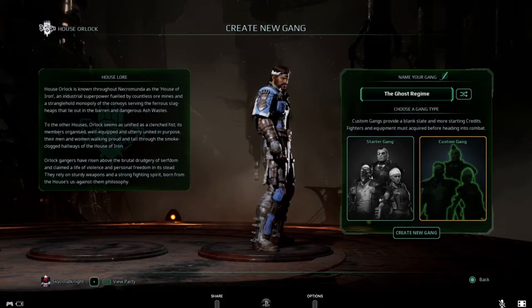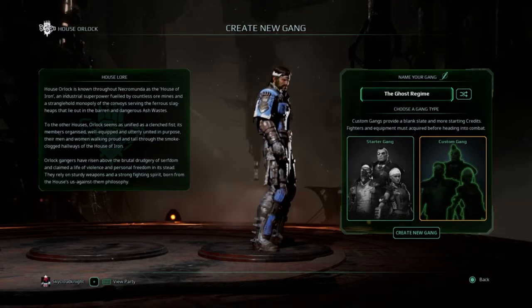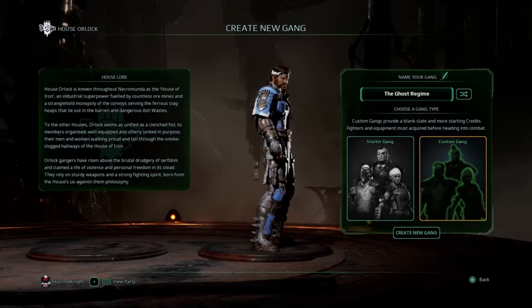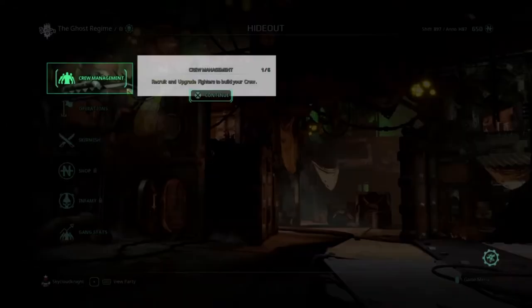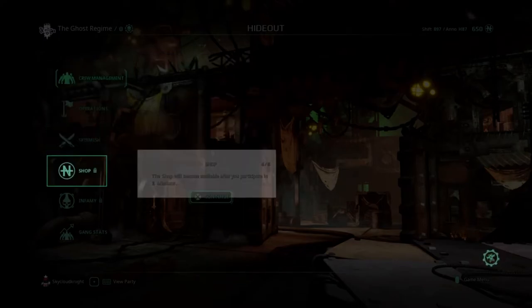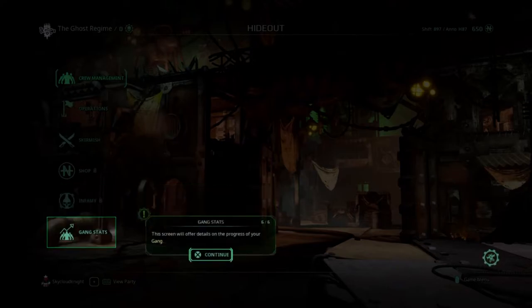Actually, 'Ghost Regime' — that's better. The Ghost Regime, okay, that's a good name. We're just the Ghost Regime, so let's start our own game. The military tunnels that link the many hives of Underhive Necromunda run deep beneath the ashways, cut into the bedrock of the planet. These networks were originally constructed so military forces could be moved quickly in the event of an invasion or uprising.